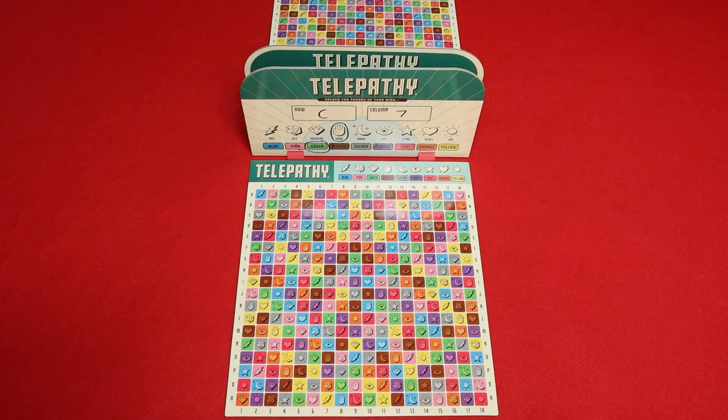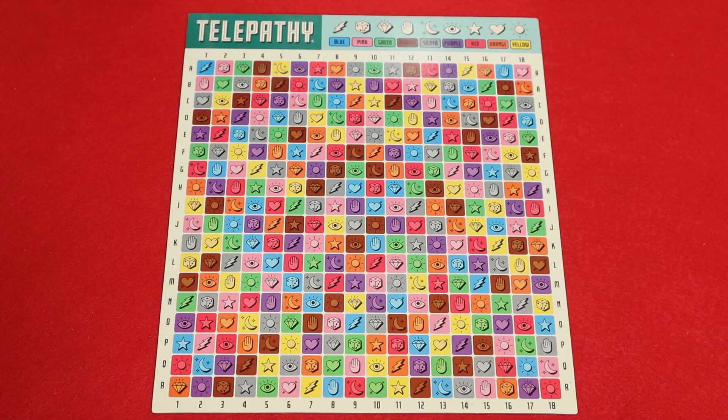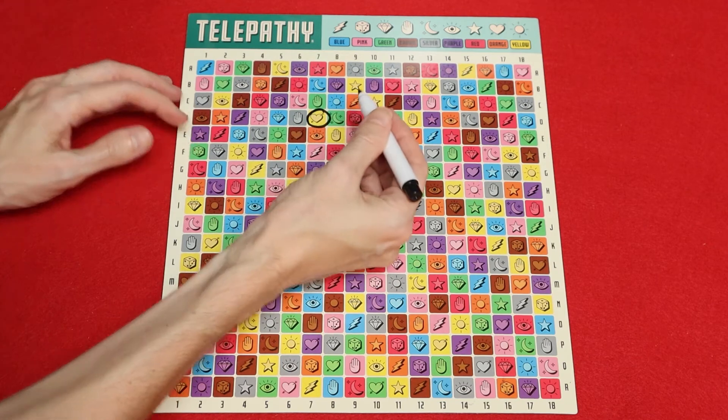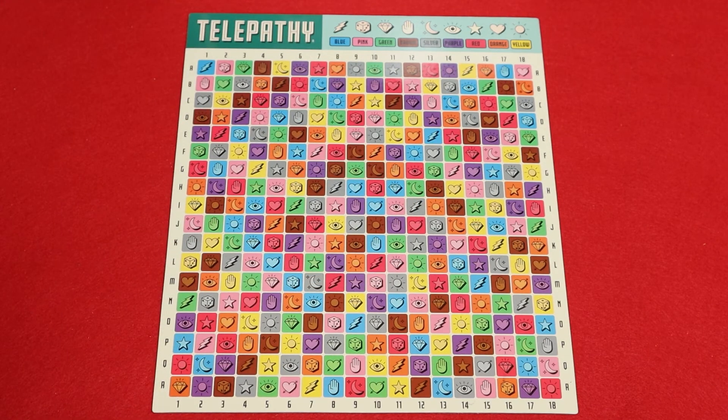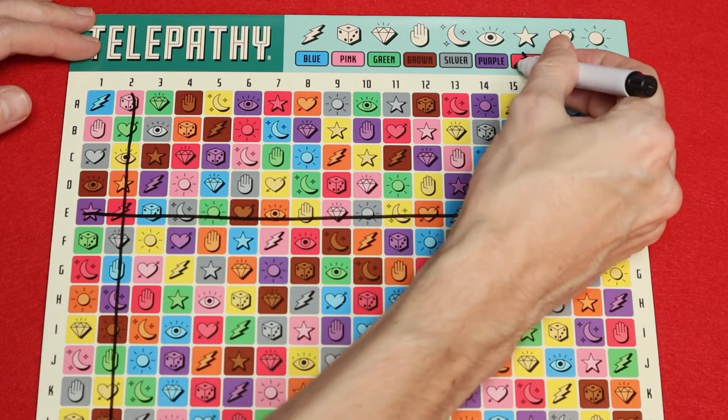Saying no means that their secret square is not in the row or column that you guessed, and also not that color or that symbol. For example, if I guessed D7 yellow heart and my opponent said yes, I would circle the square. If instead I guessed E2 red lightning and my opponent said no, I'd cross off the row, column, color, and symbol that I guessed.